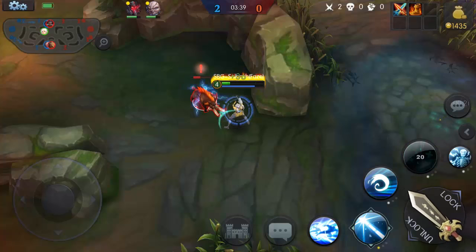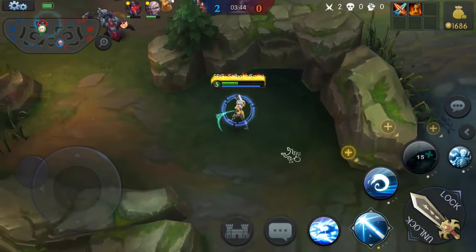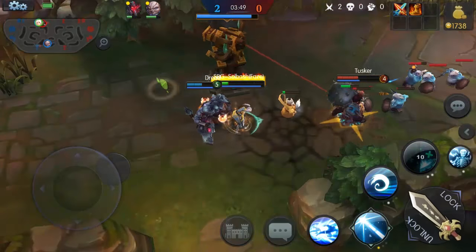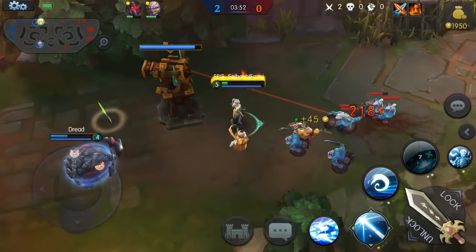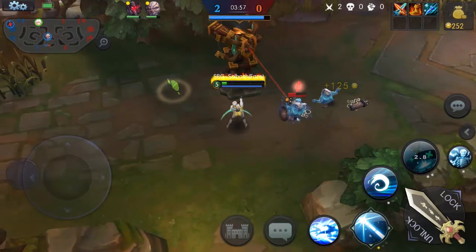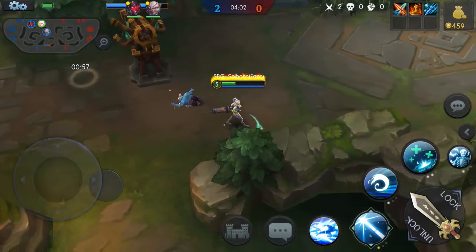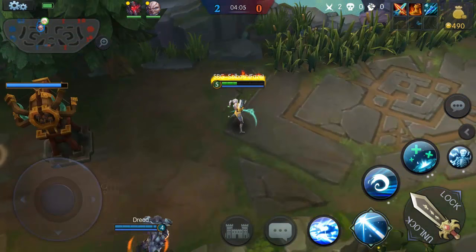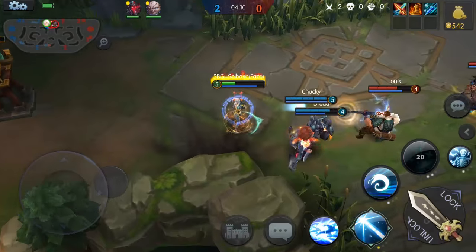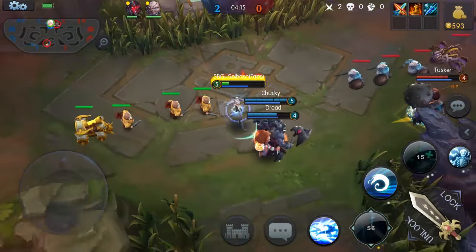In the recent updates they changed a lot of this stuff where you're forced to farm more because you're getting less from other sources. Tusker is tower diving really early in the game — I've noticed you're able to tower dive even earlier than before. I know they've been doing ESL leagues, I believe on Saturdays, and it's limited to certain legends.